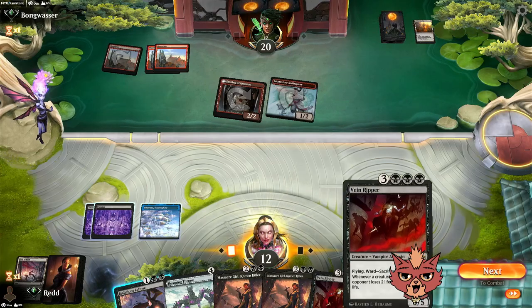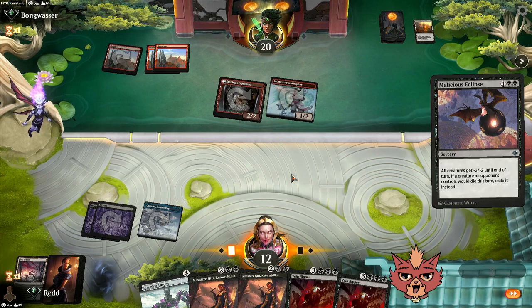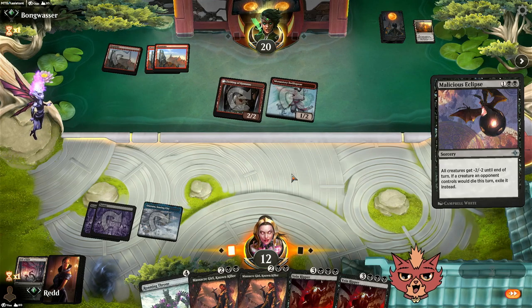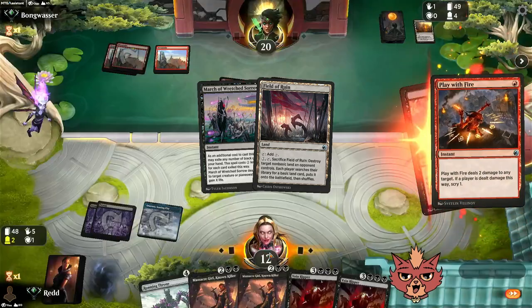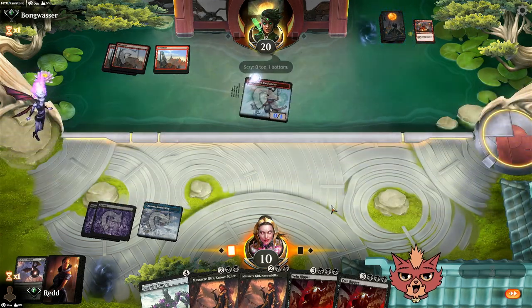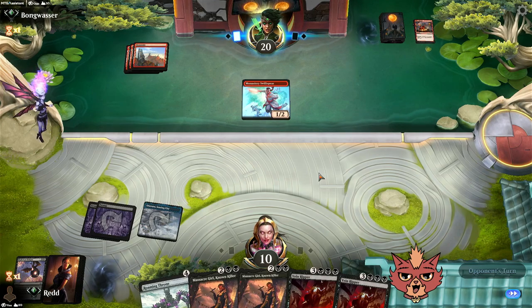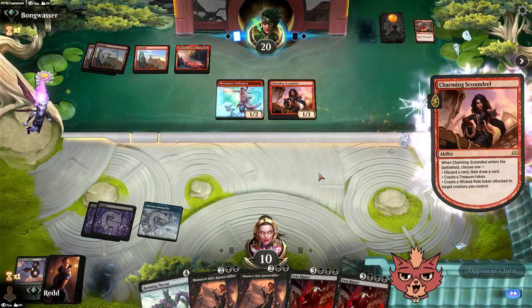We dropped the Malicious Eclipse, hopefully keeping us in this for a bit. Is it going to be protection for Swift Spear for the turn? With 28 mana, we technically should see it — but we only saw three lands and then thinned the deck once. Swift Spear is alive. Are we dead this turn? No, I don't think so — but next turn? Yes, I think we missed that land drop.